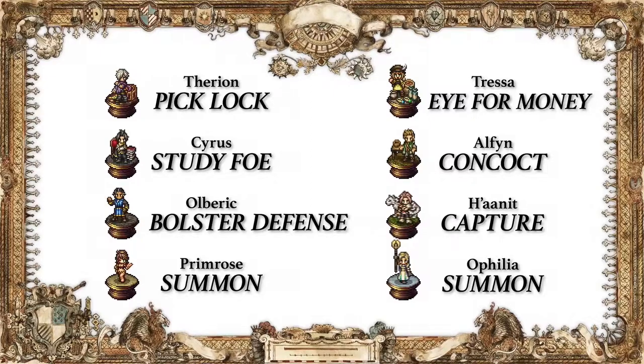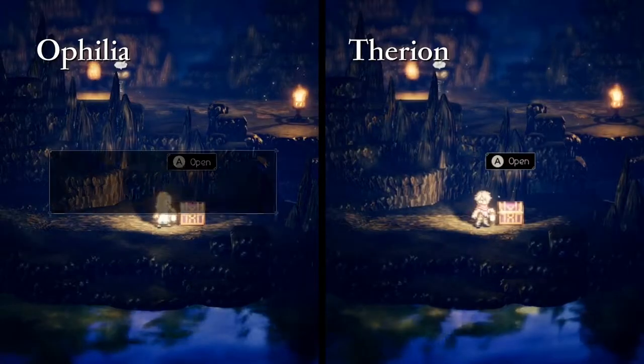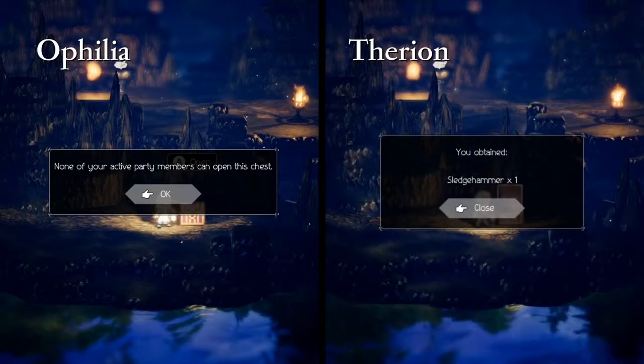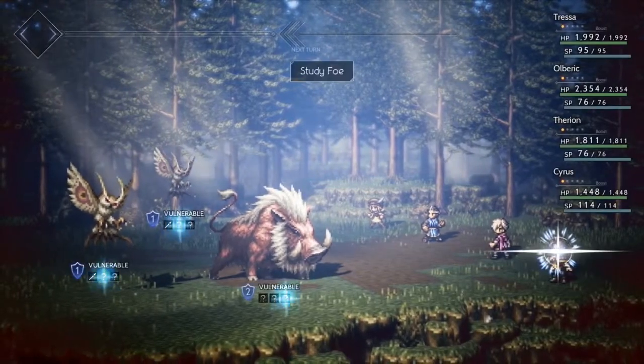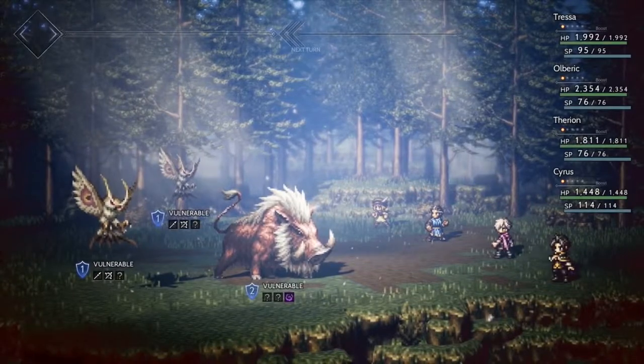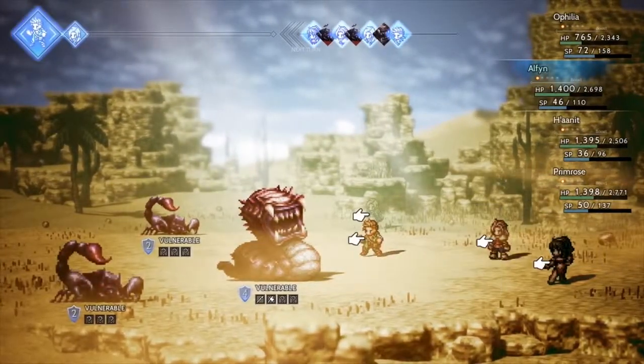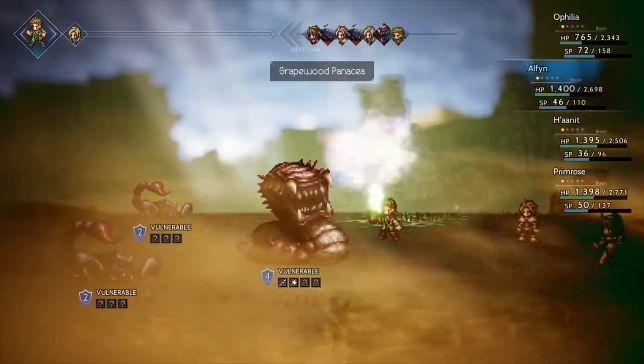Next we have talents — character-based abilities that will serve you on the battlefield and in your travels. For example, Therion can unlock otherwise unopenable treasure chests, Cyrus can suss out one of your foes' weaknesses at the start of each battle, and Elfin can mix various ingredients to concoct potions and hazardous substances.